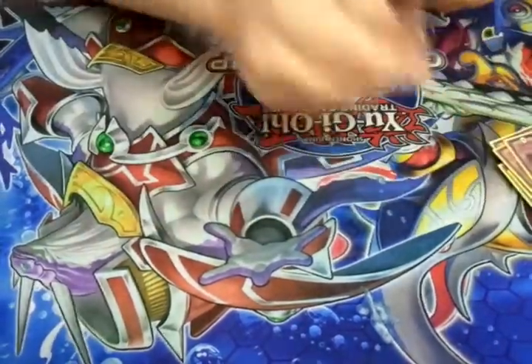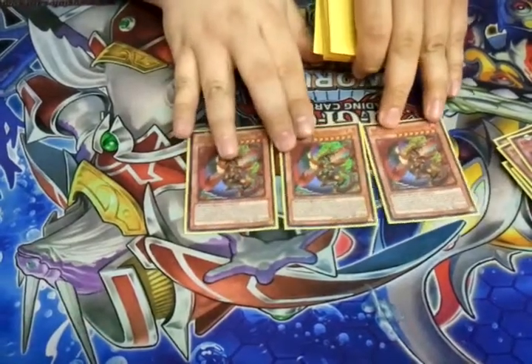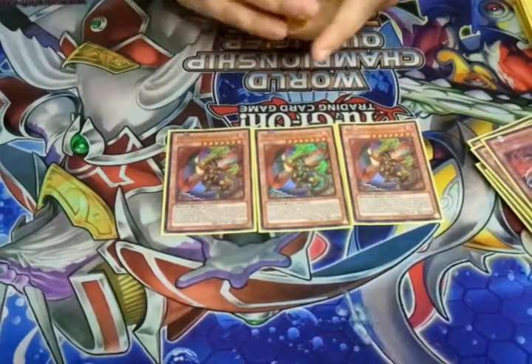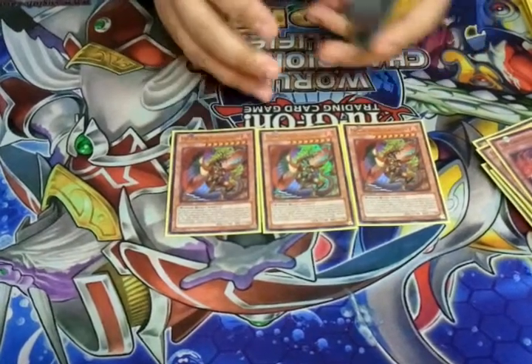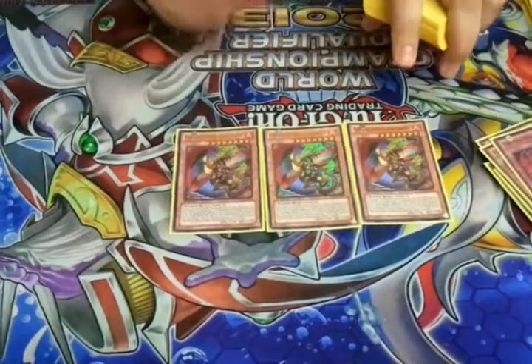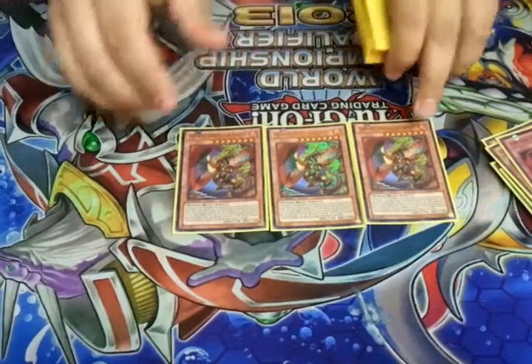Next we have three Garunix, the boss monster of the deck. Pretty much as long as I get him destroyed by a card effect — either in hand or on the field — he gets to come back the following standby phase and blow up all the monsters on the field. It's really good just to get two of them blown up one after the other, that way they start sweeping back and forth to take care of anything that would get stuck. That's pretty much the monster count.